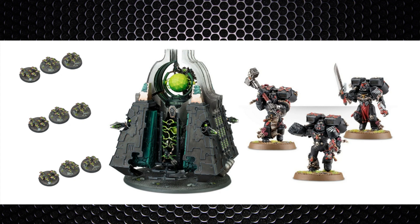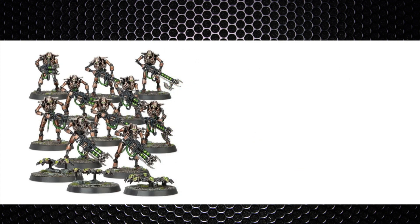Use big vehicles such as Ghost Arcs or Monoliths to create a barrier that forces the deep striking unit to need to go through it. Yes, they can fly, but if there's no landing space behind those barriers, they aren't jumping over. The main source of your screening will come in two ways.